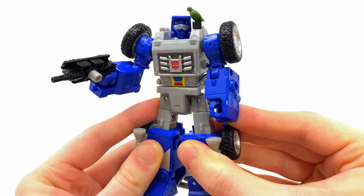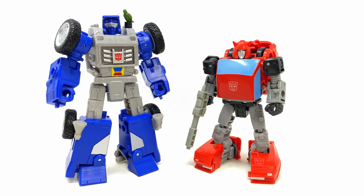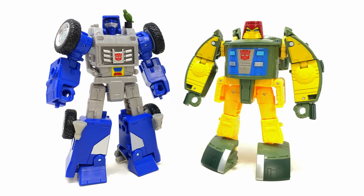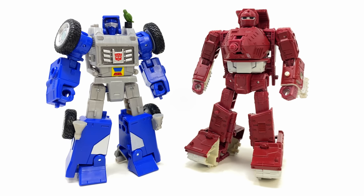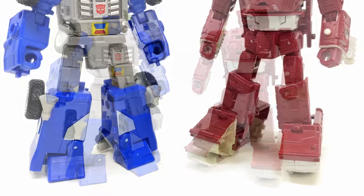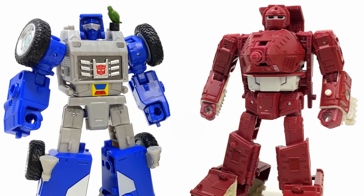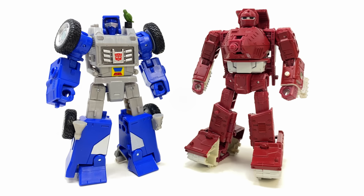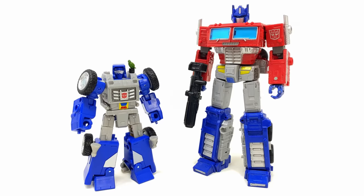For some bot mode comparisons: alongside the Earthrise War for Cybertron Bumblebee, Studio Series 86 Cliffjumper, Legacy Velocitron Cosmos, Kingdom deluxe class Huffer, and Kingdom Warpath. There may be a slight difference in aesthetic between the amount of sculpted surface detail in Beachcomber compared to Warpath and Huffer, which seem a little more involved. In terms of size, he definitely isn't the smallest minibot, towering over Bumblebee and Cliffjumper. Also shown alongside Studio Series Voyager class Ironhide and Earthrise Optimus Prime.